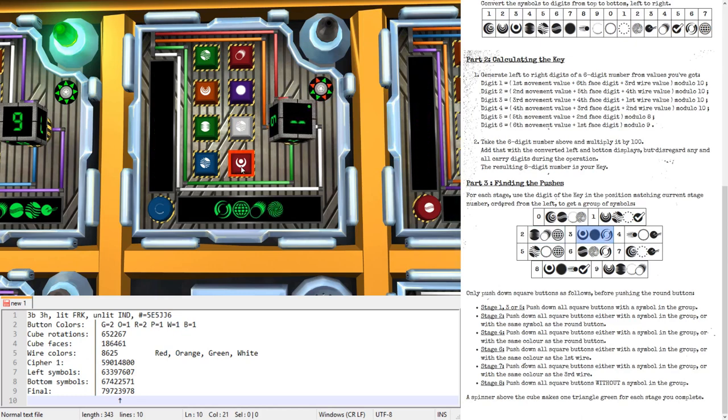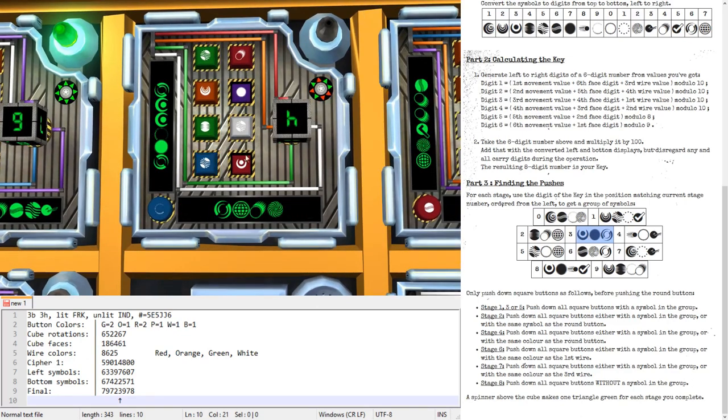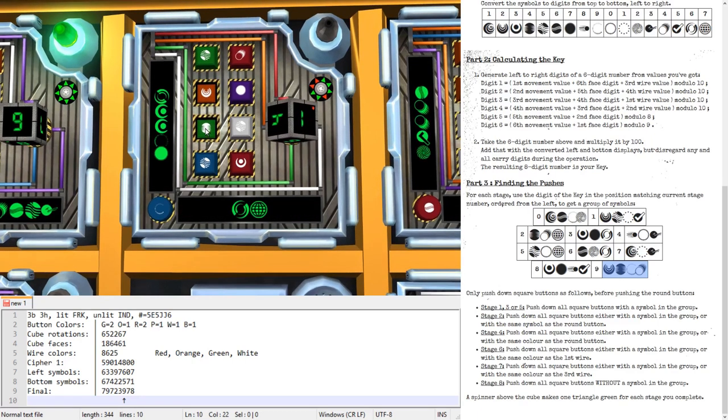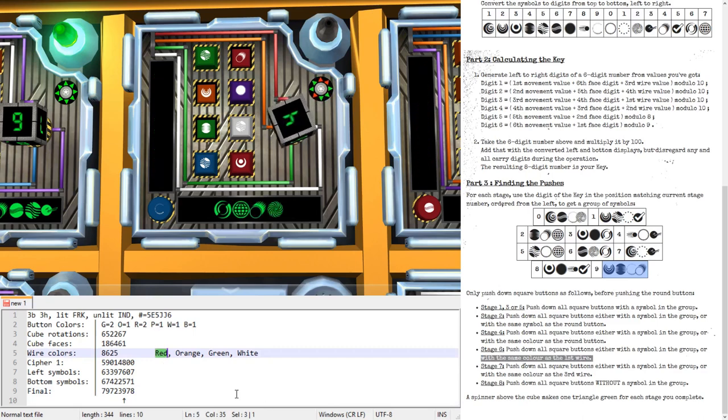Stage five, group three: Pluto, Eclipse, Coffee stain. Press only one eclipse and one Pluto — no coffee stains. Stage five has no special extra rule. Stage six, group nine: Russian doll, Squeeze, Charlie, Meteor. Press the squeeze; no Charlie; press the meteor. Also in stage six, push everything with the same color as the first wire — red. Remember red and orange are easy to confuse. This one is red.